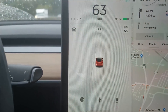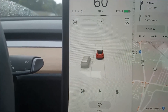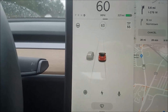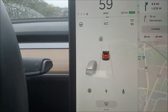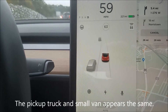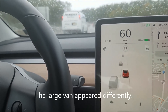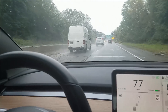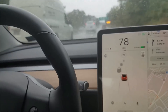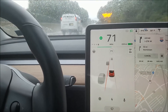Check out the car identification — I've got a light truck. See how it identifies that a little differently than a car. It's a light truck, and now a van. Two vans are coming past.